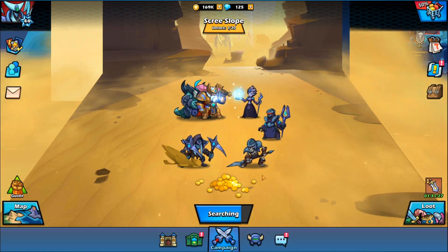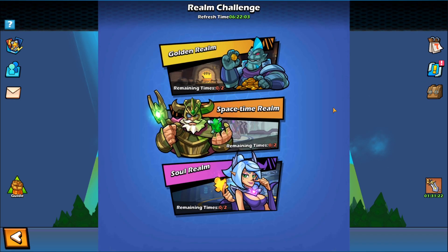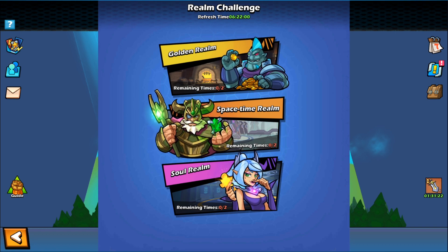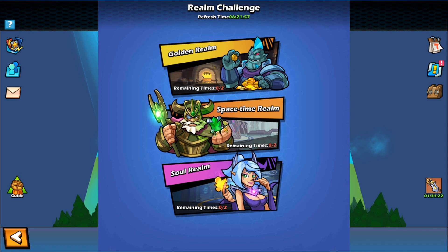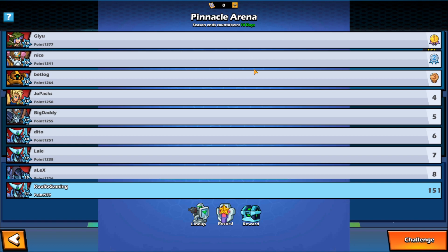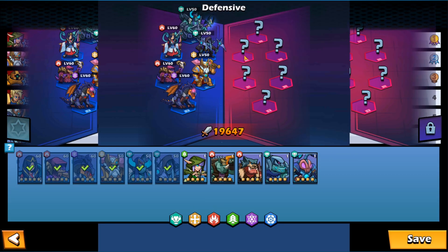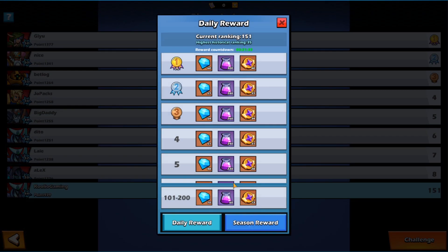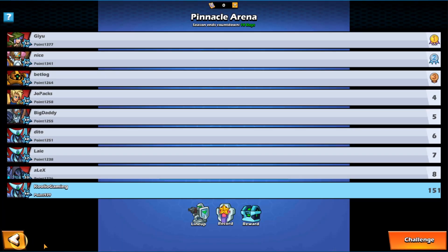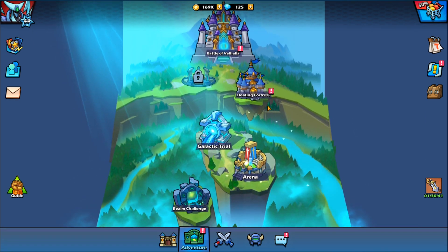Not only do you have your main campaign, you've also got adventure mode. The realm challenges are your daily things — you've got your golden realm, space time realm, and soul realm, which give you gold, souls, and energy crystals to power up and level up your characters. You've also got the arena where you go up against randomized opponents. You need tickets to enter, which you can buy with gold, and you can set up your defensive lineup against enemies. There are daily and seasonal rewards the game will send to you as well.